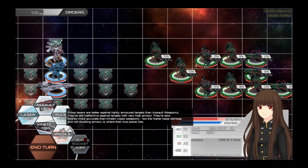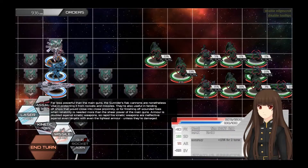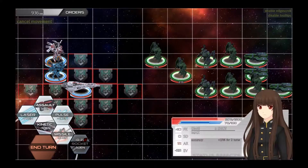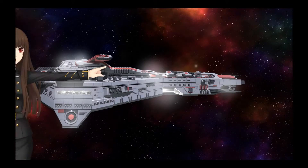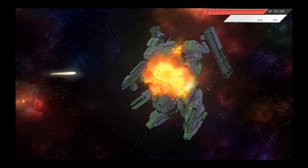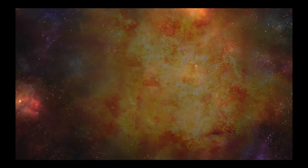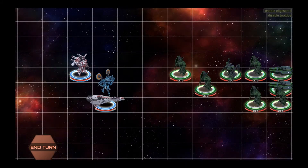Pulse lasers fire a lot more rapidly than regular lasers but are less accurate. High-powered lasers are very accurate and very powerful. The assault guns are also used for shooting down incoming rockets, but they are very effective against lightly armored targets at medium-close range. From here I'm going to advance forward and fire a kinetic barrage at this guy — low impact chance, but if it hits, it's powerful enough to be completely fatal. And that's the destruction of the enemy. That's how the combat goes — it's a classic turn-based puzzle.